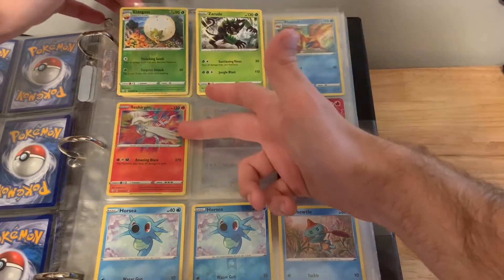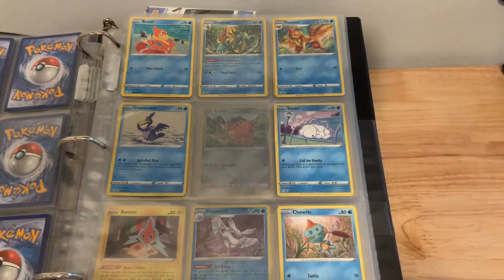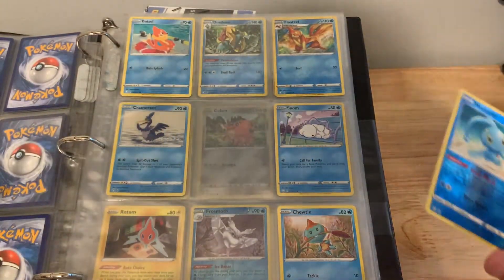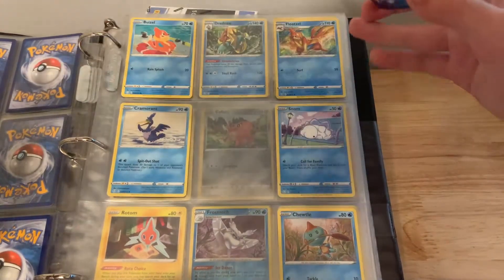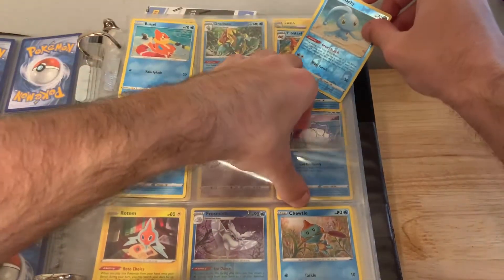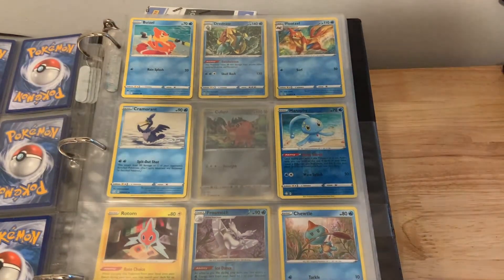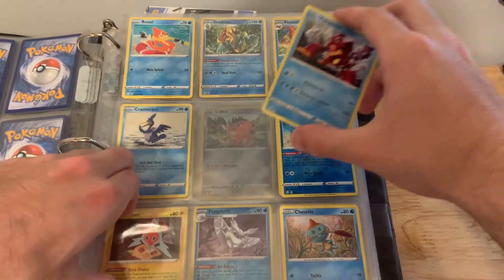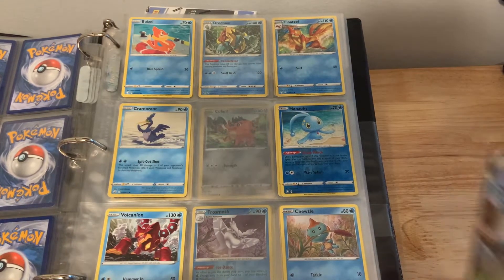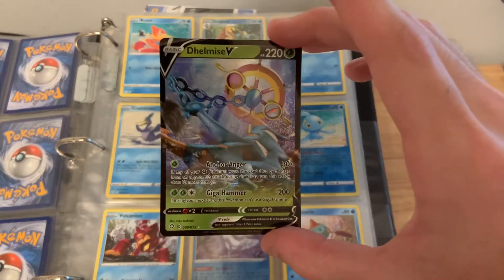I also have Ludicolo, Raichu, Sandslash V-MAX, and Manphy. I have a reverse Manphy — it goes after Floatzel, so if the base is here the reverse will go right next to it. So I put the reverse here and the base here. Next I have Volcanion which goes right after Manphy, so right in there. We also pulled a duplicate card so I don't know what I'm going to do with duplicates yet.